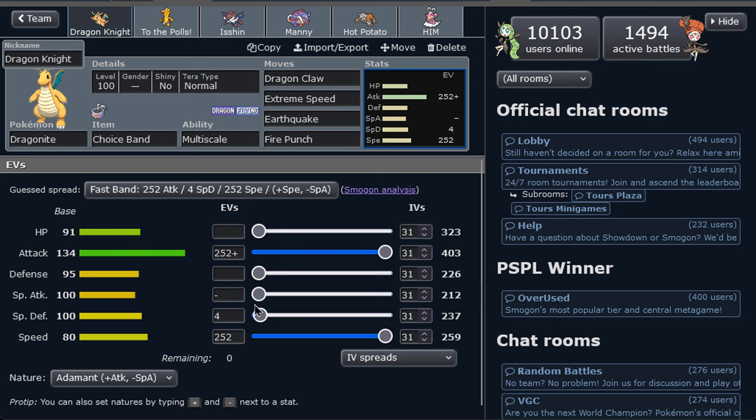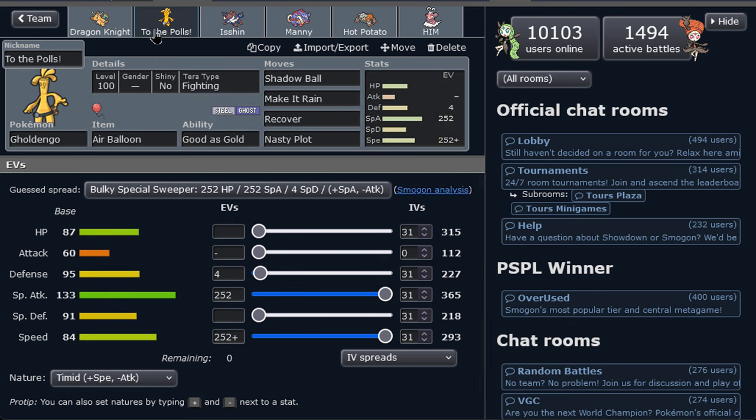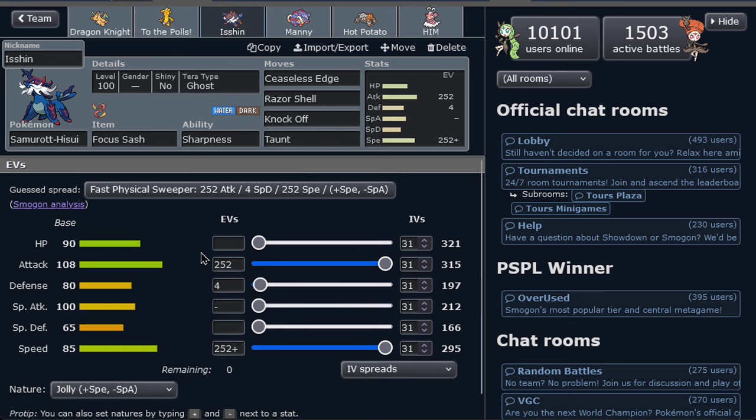We just have to be careful with rocks — that's why we have this team. It's very similar to one I used last time with Moltres, but this time Dragonite is the main focus. We've got Air Balloon Clodsire with Recover and Nasty Plot with Tera Fighting. We don't have Focus Blast this time, just Tera Fighting for resistances, though Fairy could be interesting too.